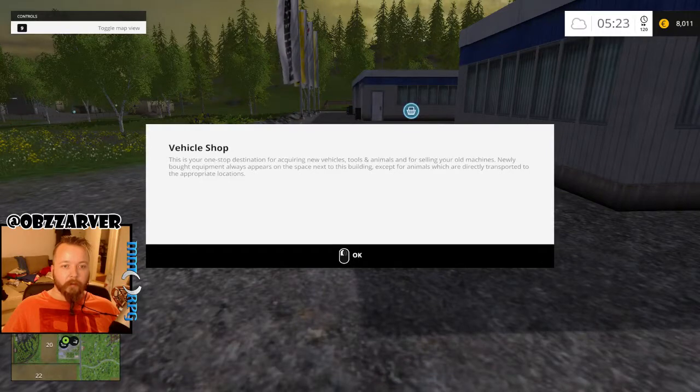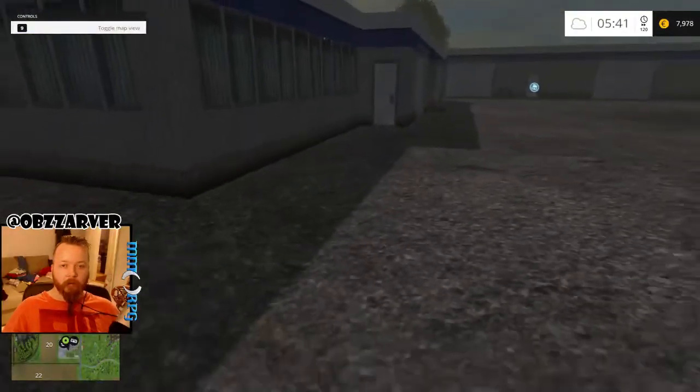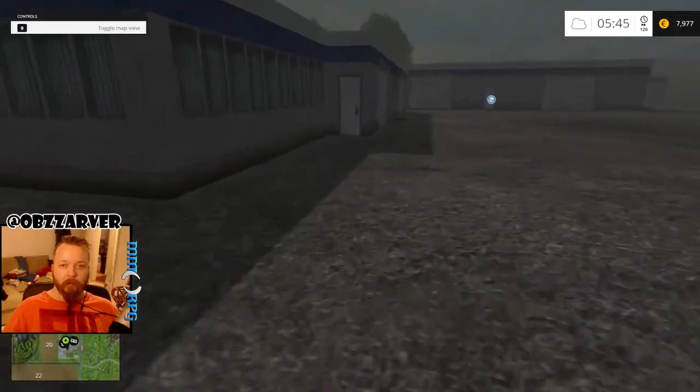This is your one-stop destination for acquiring new vehicles, tools and animals, and for selling your old machines. Newly bought equipment always appears on the space. Okay, yeah, just go away then if you want tutorial.